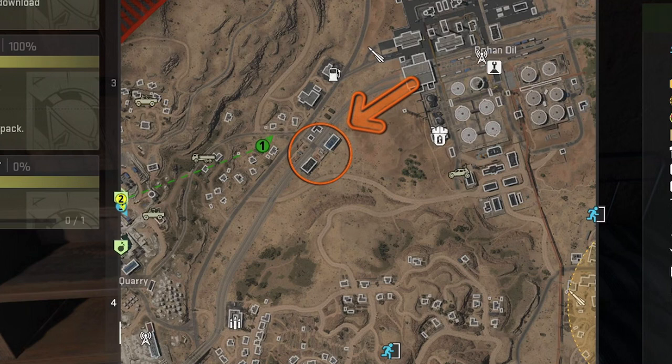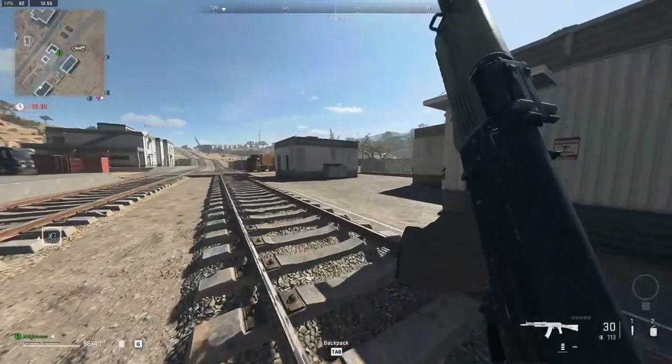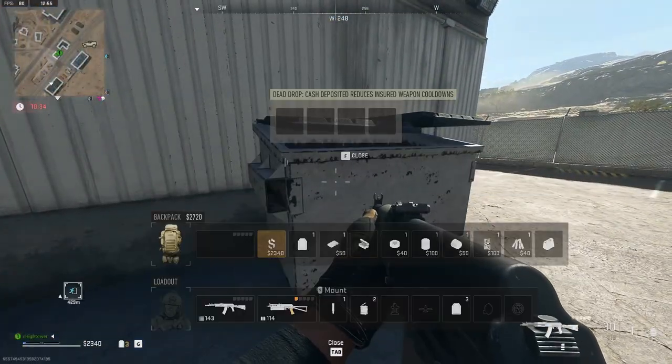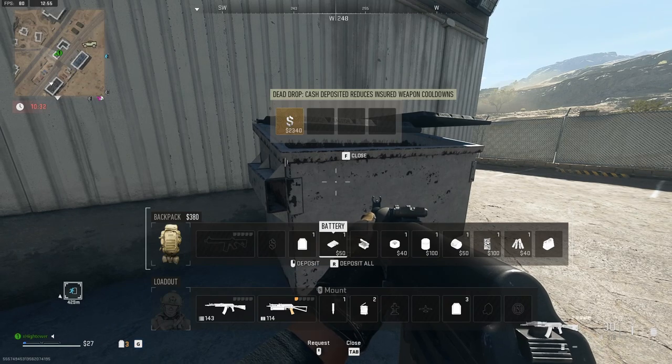Another dead drop can be found just west of Rohan Oil. Along the road leading into there, follow along the railway track and you'll find some buildings around the coordinates C3, and you'll find a dead drop just next to the railway track.